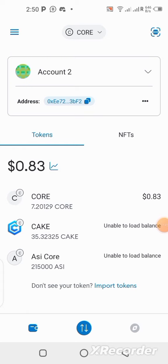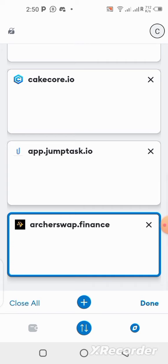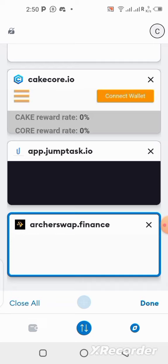Here we are in our MetaMask wallet. The next thing you should do is click on the browser section. Once you click on the browser, open a new tab by clicking on the plus sign you can see over here — it will open a new tab for you.